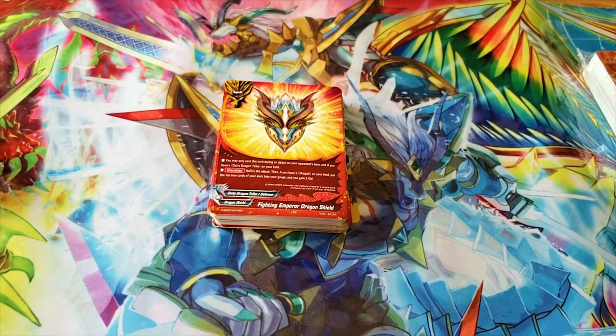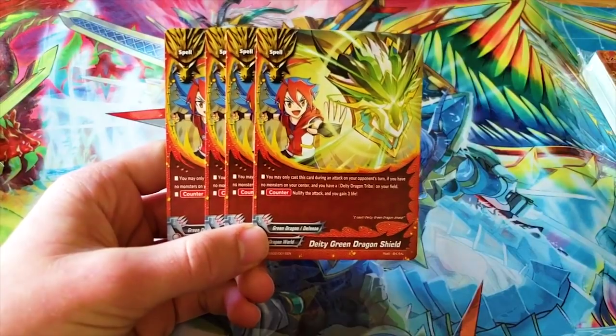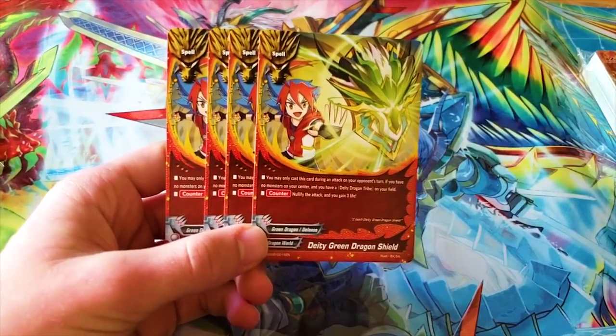Speaking of shields, we got a reprint I really like of DD Green Dragon Shield — because it's of Yuga being happy, and that makes me happy.